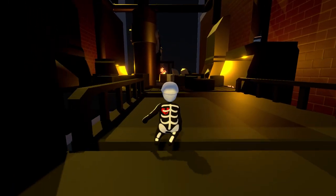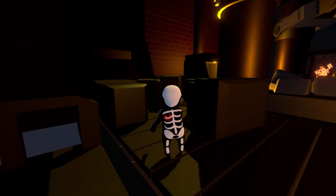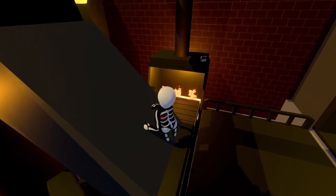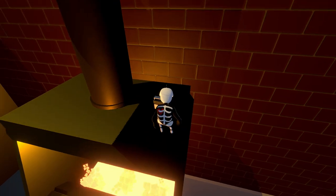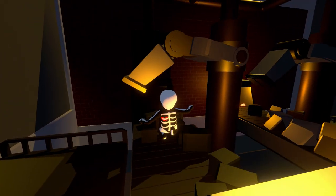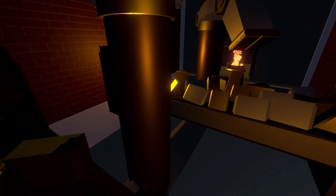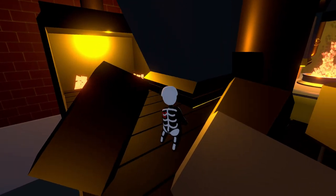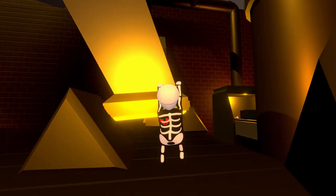We're getting close to the end — this is a very easy area to get through. There is a radio we need, and it's behind us above the fire. Grab the arm, jump off at the right time to get up there, then take the radio and throw it off the side — that's radio number three, just one more to go. Grab the arm again; it will bring us to the next conveyor belt. Be careful landing on it without going in the fire or falling off. Do the same thing with another arm that comes along — that will bring us to the final area.